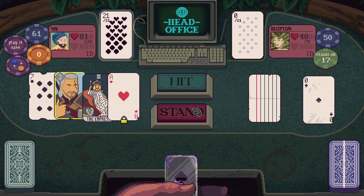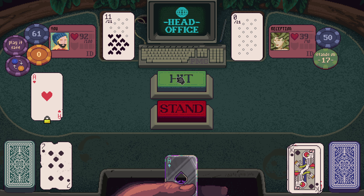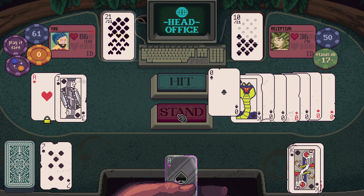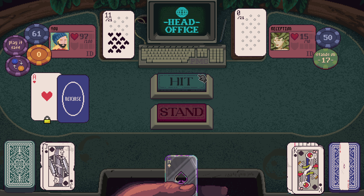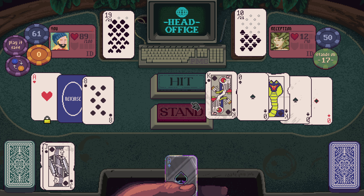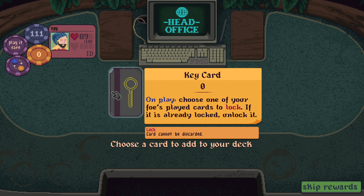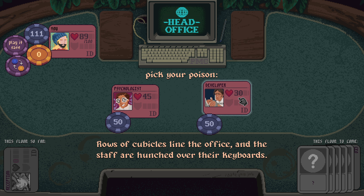Nice. Not only do we get that ace but we start on blackjack, which is incredible. Shame we don't get to heal on that closing hand but that's okay. On play choose one of your foe's just-played cards to lock — if it is already locked, unlock it. Yes. Developer wasn't so bad.